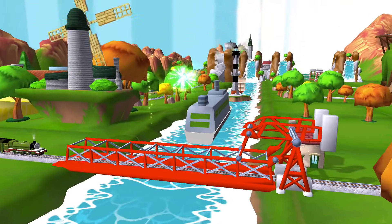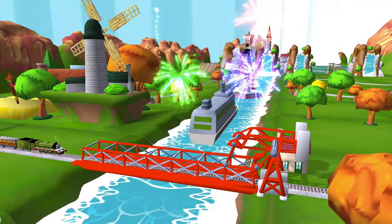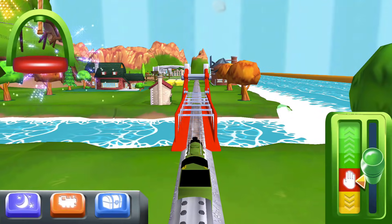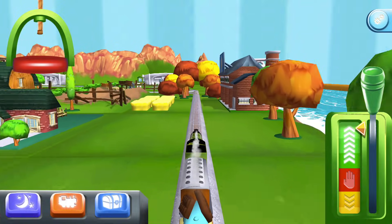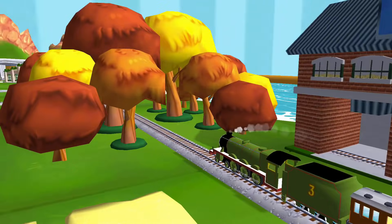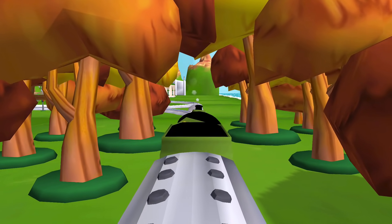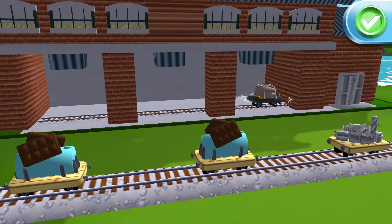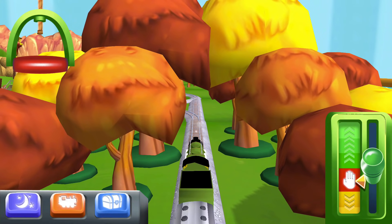Your engine loves your train set. A new wagon! Your engine would love to pull that. Just drag and drop them on the blue shapes. Mix them up in any order.